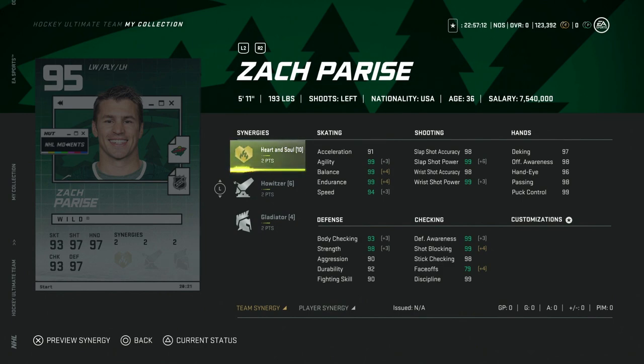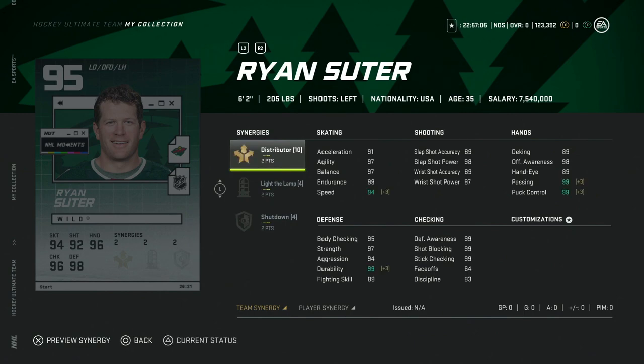Then we got the 95 Ryan Suter with Distributor, Light the Lamp, and Shutdown. He's less effective than some of the other high-end defensemen because unless you have Barrage, his slap shot is only in the low 90s with Shutdown activated. He is 6'2" and his speed is only capped at 94, so there are better options. The deking is only 89 so he'll play a little stiff, but it's still a really good card reflecting a big moment for the Minnesota Wild — though those contracts look so bad now.